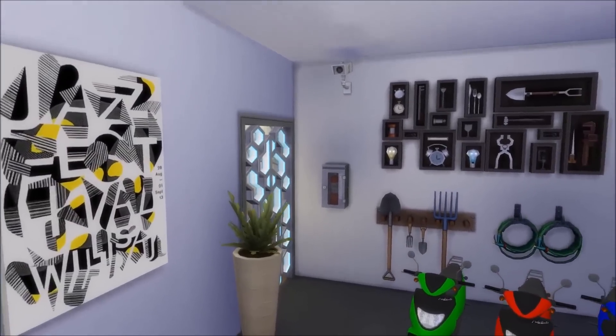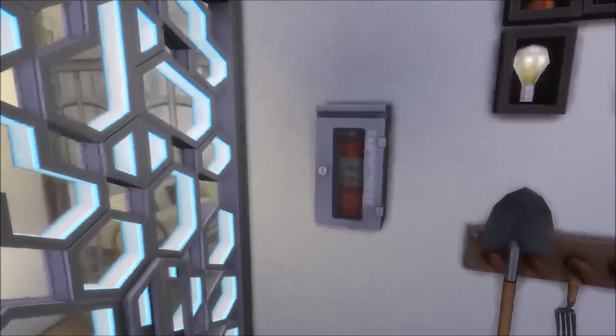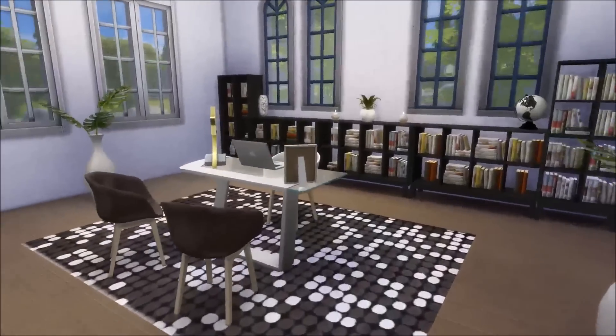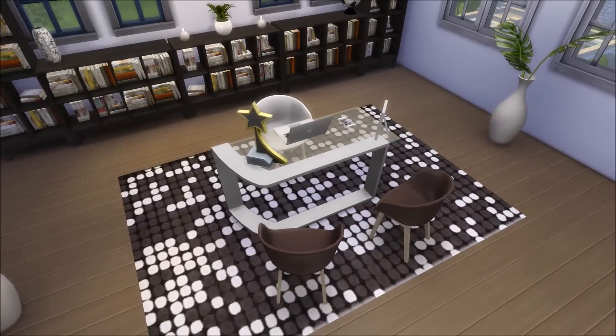So going back through the door, we have of course a fire extinguisher — very handy if your Sims have a fire. Upstairs we have the office area, and I replaced the desk I had with a Get to Work desk, or maybe it's a base game desk, I'm not sure. But I replaced it because the other one was glitching — I think it wasn't very good CC — so I took it out of my game.